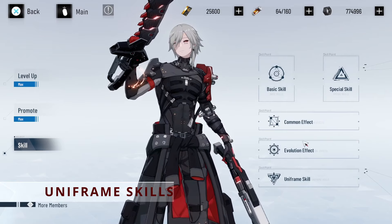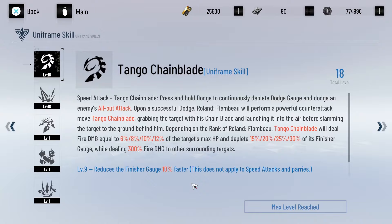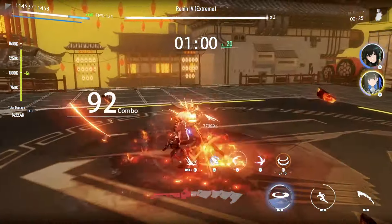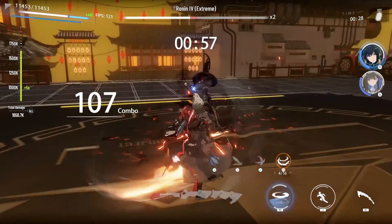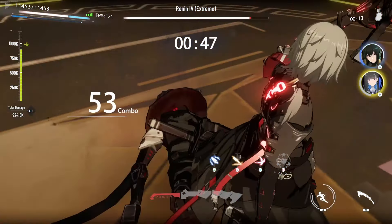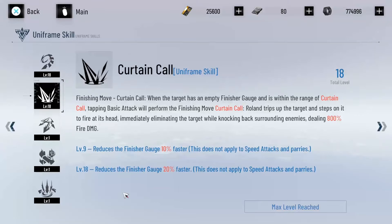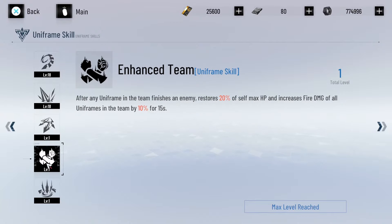Uniframe characters have two different special attacks and three passives that are activated afterwards. All of these are important, so there is no priority list — just max the two out and unlock the passives. First, you have your speed attack, or as I like to call it, your dodge counter. This is triggered when you press and hold dodge when a uniframe enemy glows blue. The second ability is the execution skill, triggered when the orange gauge on uniframe enemies has completely depleted — then you press basic attack and the character performs the execution. Finally, you have three passives that enhance the dodge counter and execution moves.